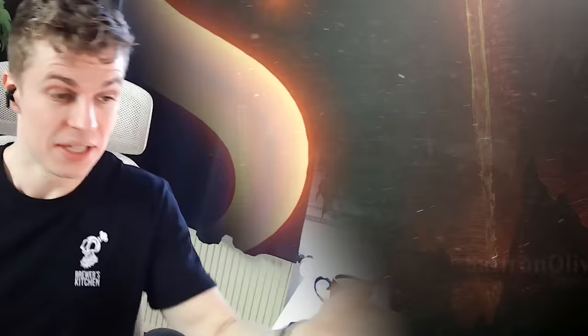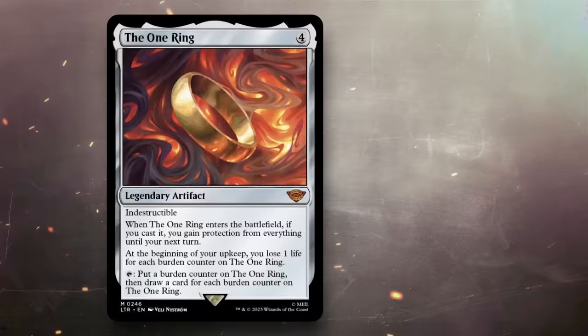Seth, on the other hand, is bringing 60 Mythics. That sounds very scary, but also very clunky. And what do you do about the lands? Yeah, the lands are definitely the biggest problem, to the point where my deck kind of has to be Rakdos just to sort of make the mana work. The good news is, I get to play pretty much every busted card in those colors — The One Ring, Ragavan, Sheoldred. So if I actually get to cast my spells, you might be in for a rough time, but we'll see what happens.